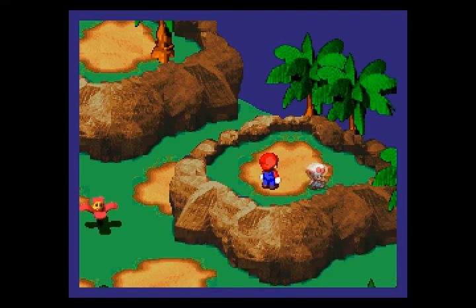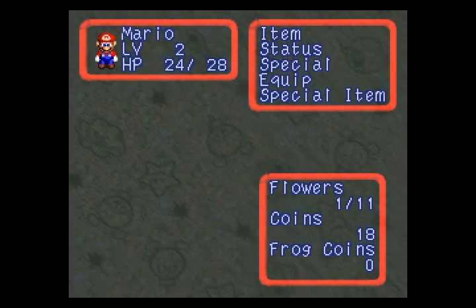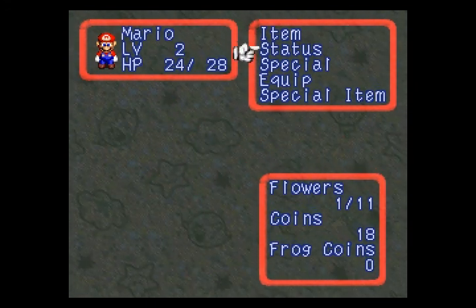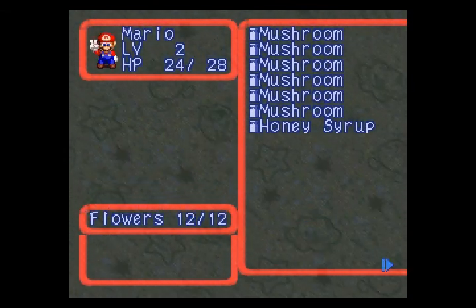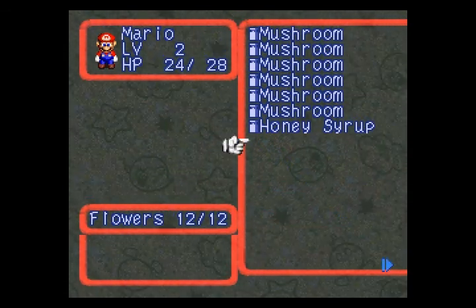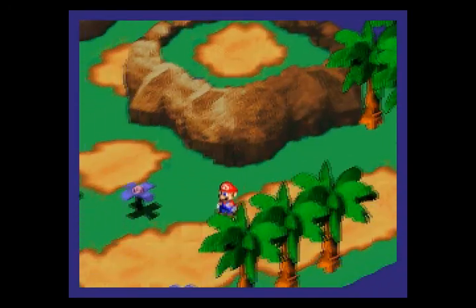Here's another token of my appreciation — we get a flower tab. Flower tabs will restore all of your flower points and give you one more. Since I'm at one out of eleven, I might as well use it now. You'll want to hold on to flower tabs later in the game because they become cheaper than Honey Syrup. Hold on to maybe one or two, but at this point they're pretty plentiful.